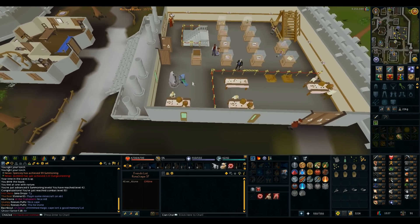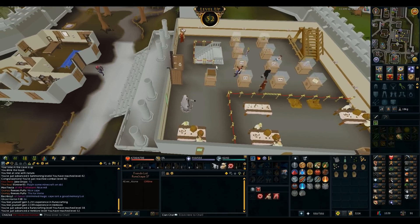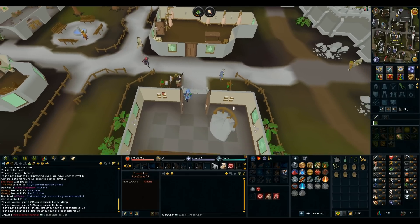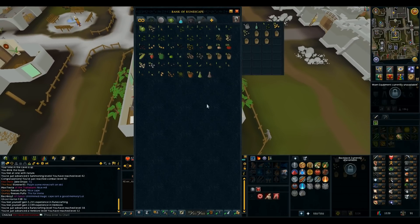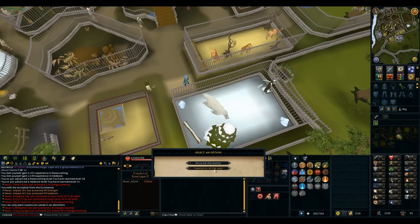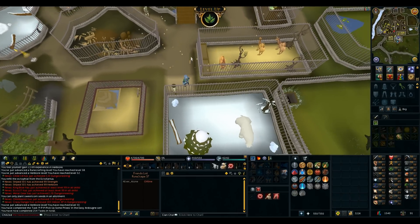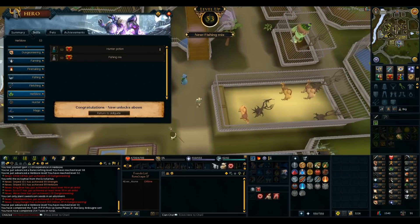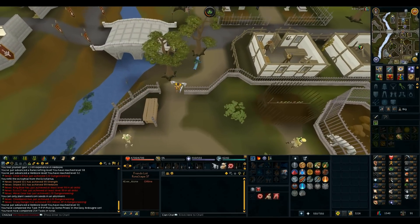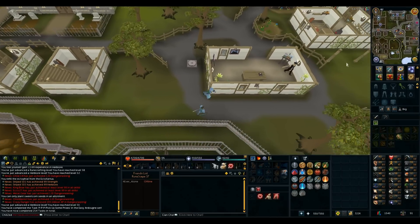Getting close to finishing my second statue. 52 herblore — nice, super energy potions. I used 11 Penguin Points on herblore and got 14k XP — got a level. About three more herblore levels until I can boost with a Green Man's Ale to reach 57 for Fairytale Part 2. I also realized I can probably use a Garden Pie to boost farming plus three levels to catch Jadinkos in the Herblore Habitat.